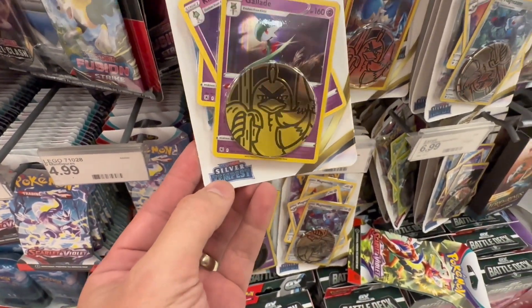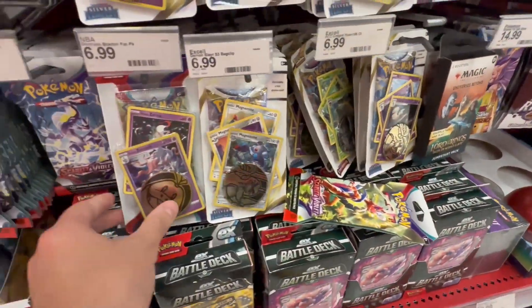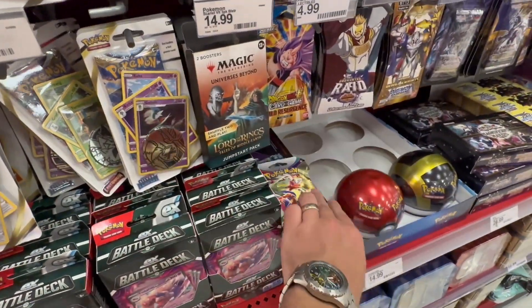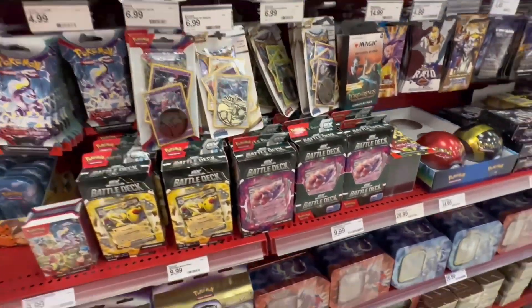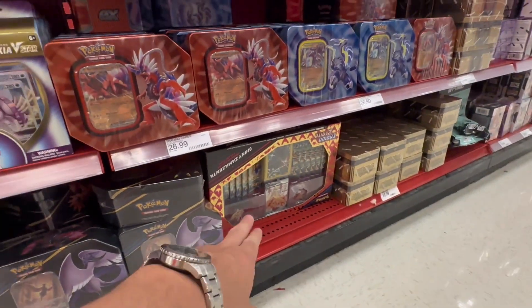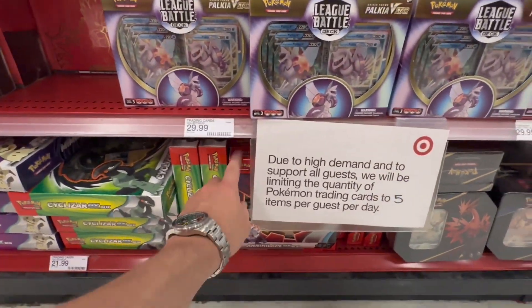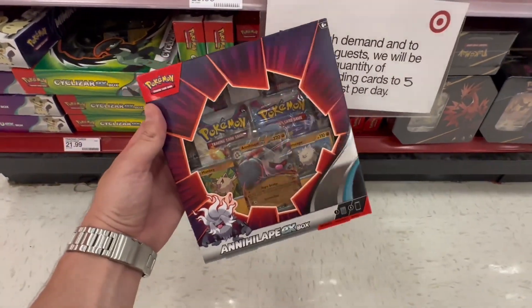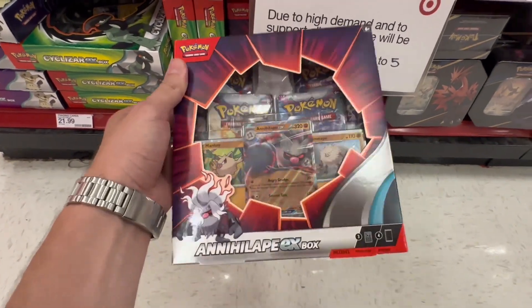We've got a pretty big stock here. Looking specifically for Obsidian Flames blisters, we've got a whole bunch, but it doesn't look like we've got any to be honest. We do have some Lost Origins, some Silver Tempest, a whole bunch of stuff — we got the Crown Zenith boxes right there. We also have the Annihilate EX boxes, kind of a tiny box, I actually kind of like the size of that packaging.